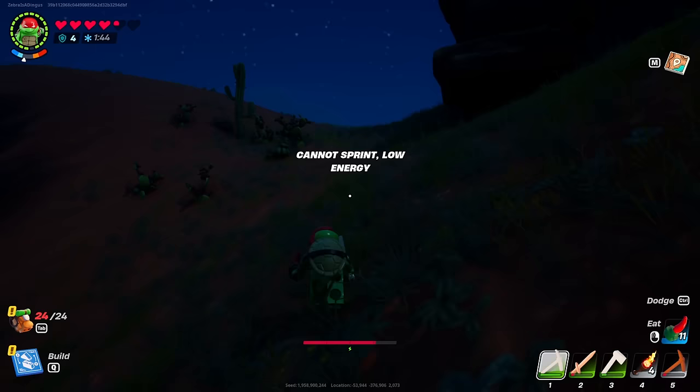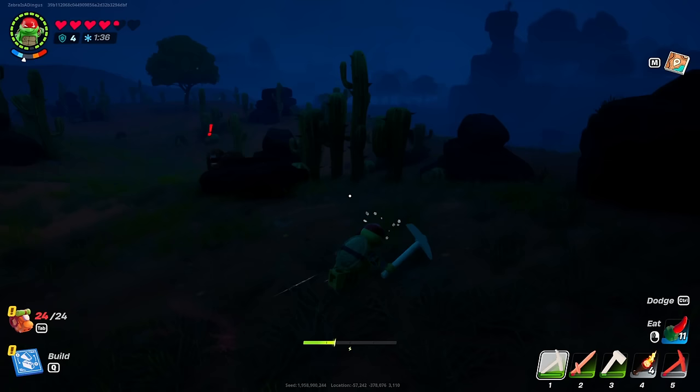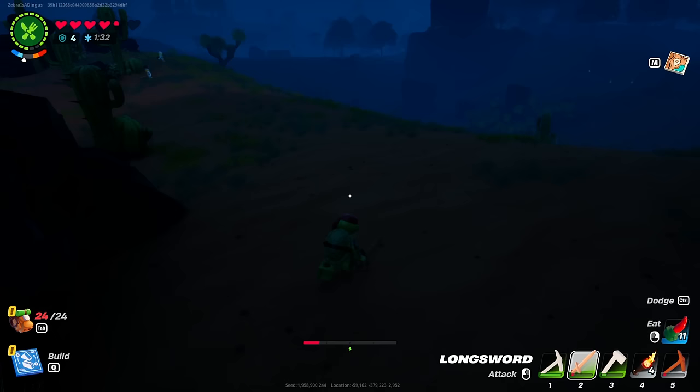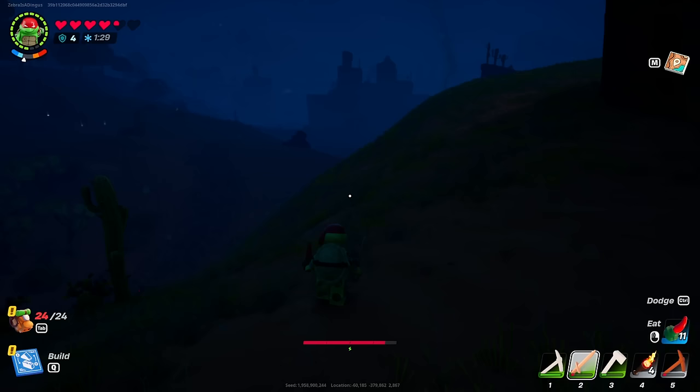I want to go explore more over here but I don't think I have the resources to properly fight those enemies right now. I'm scared — there's more coming at me too. That's where we'll wrap up today's session — we discovered the Desert Valley biome, found spicy peppers, rough amber, set up a desert camp, and recruited Cuddle Team Leader to our new village.